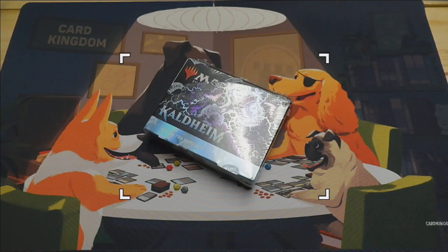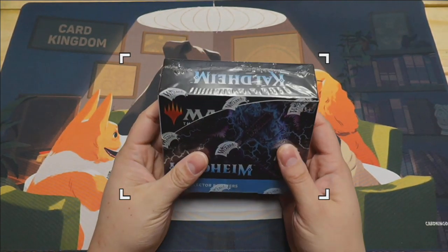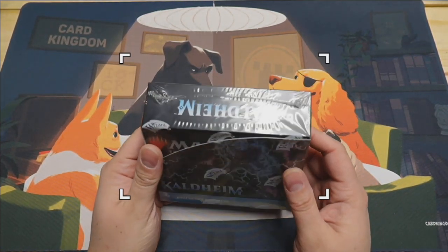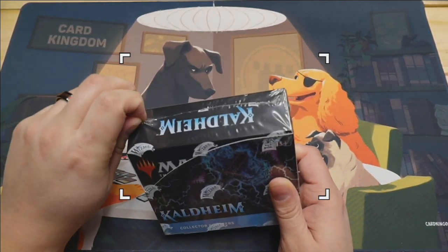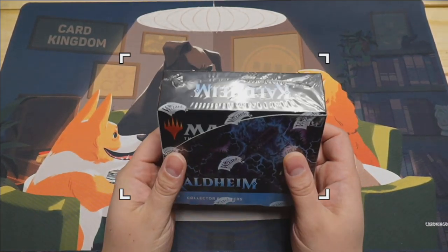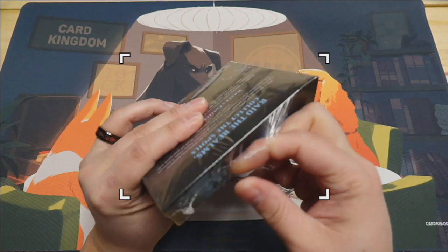Welcome back everybody - this is collector's box number two from Kaldheim. Let's go ahead and pop this open to see what we get. Last round we did really well - we ended up getting the Vorinclex and a lot of really good mythics, including a couple copies of the World Tree God card. Hopes are up that we do well in this box as well.